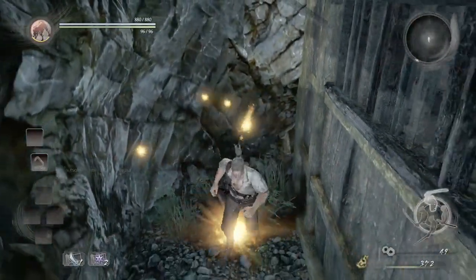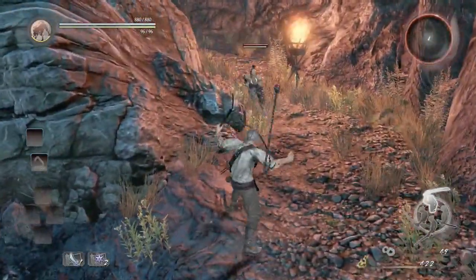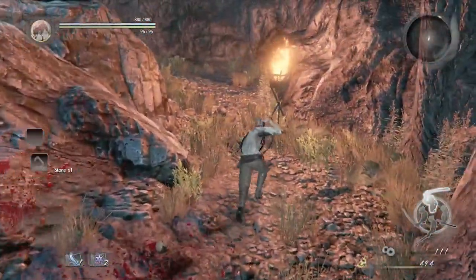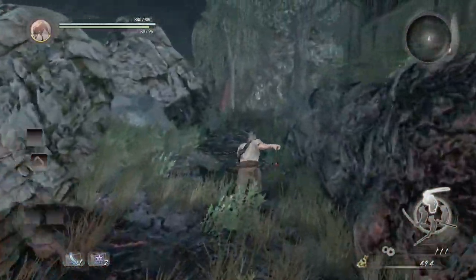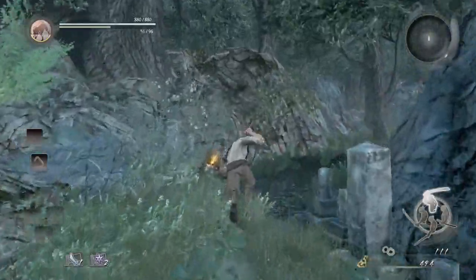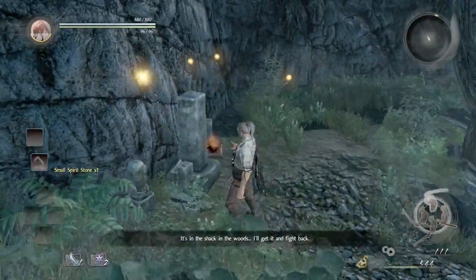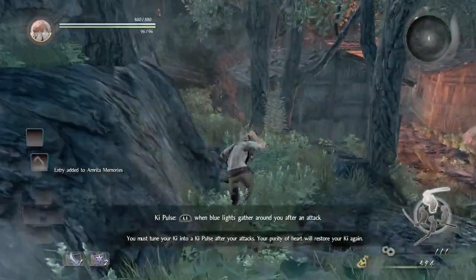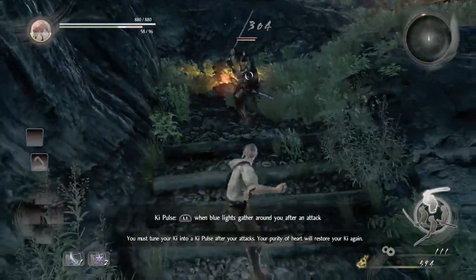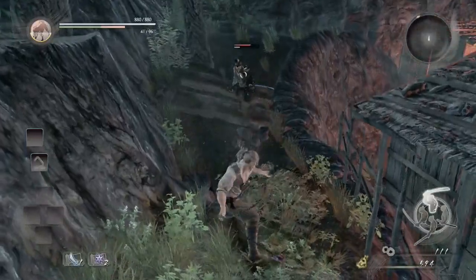We're going to go through this corpse just to gain some items and more Amrita, and fight another enemy here. Dodge his attack and just keep him out. The key to fighting enemies and bosses is just to be patient — let them attack, dodge, and then punish them with a combo attack. We're going to run up the hill and go to another corpse to get an item, then go through another hill where we'll find a couple of enemies. One of them is a large enemy — I recommend keeping your distance from him. Use the heavy attack with the Kusurigama to do some distance attacks.